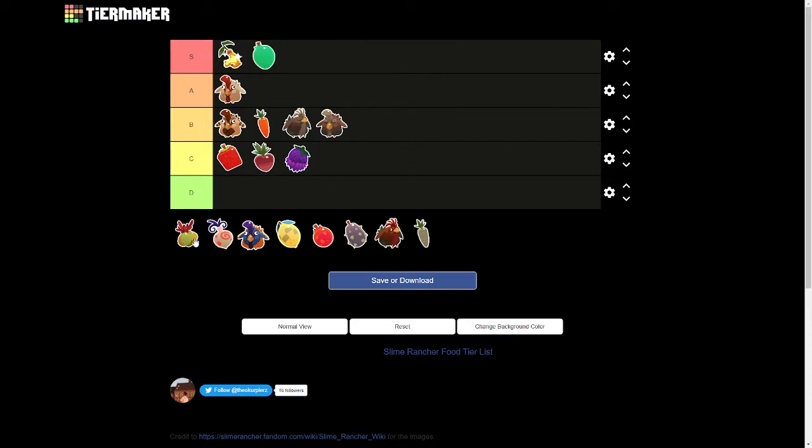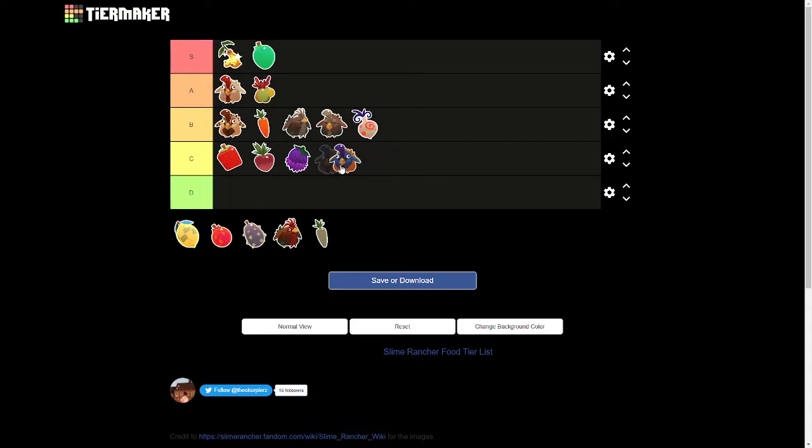No idea how to pronounce these. Mint mangoes probably an A — no, S. Love mint mangoes. Onions B. This is gonna be a short video though. This doesn't matter, all right, but painted hen probably A.